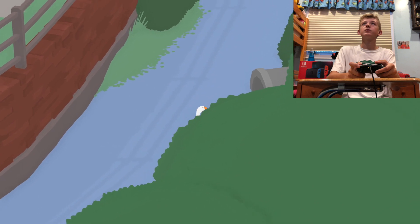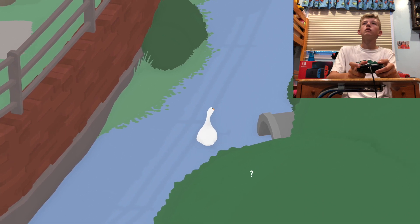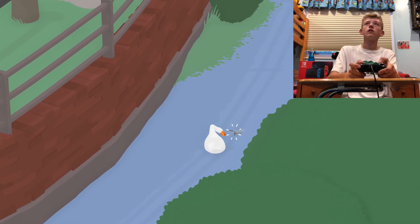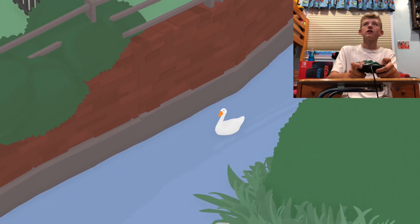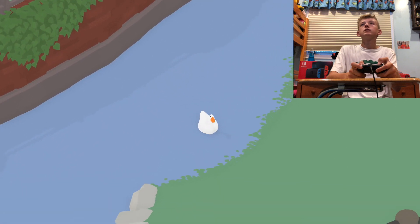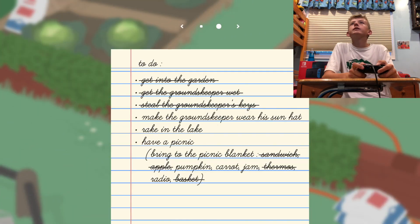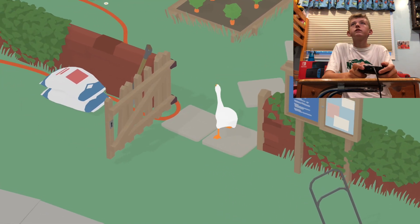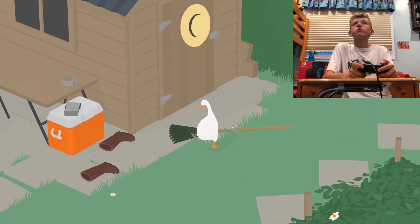What if I just drop his keys? Are they gone? Let's just leave him over here — now he'll never have his keys. Make the groundskeeper rake in the lake. So I gotta get the rake in the lake — that seems easy enough. I wonder if his keys are just gonna respawn.